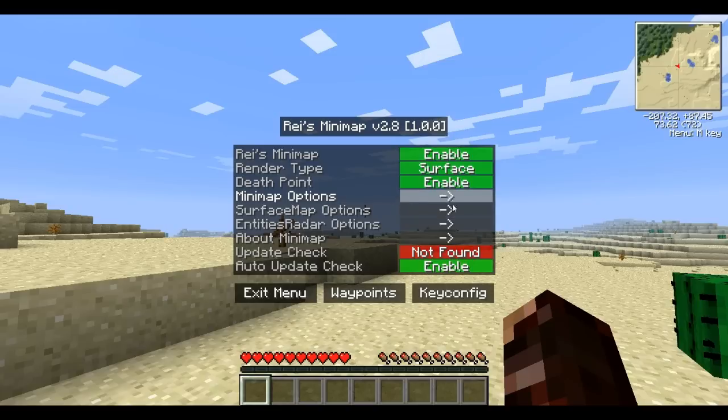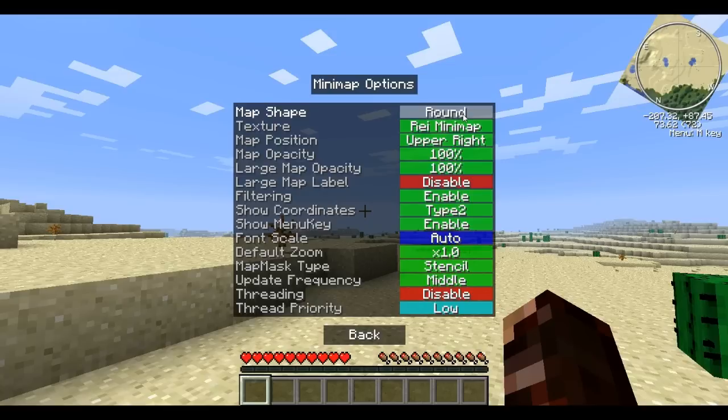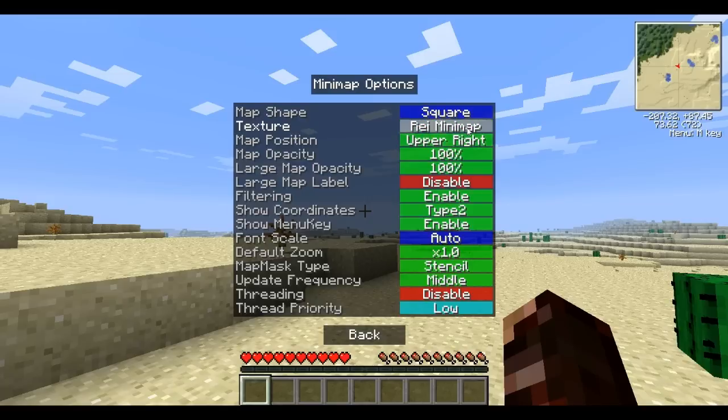There are four other sub-options. You can go into minimap options — map shape, you can go square or circle. That seems to be glitching for me right now, the circle. Worked on my other computer, whatever. You can do two styles: Zan's minimap or Zan's minimap style.